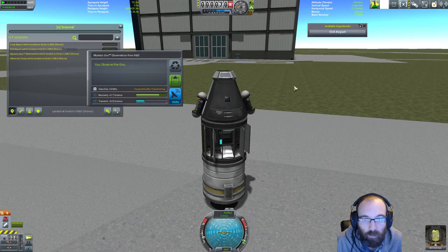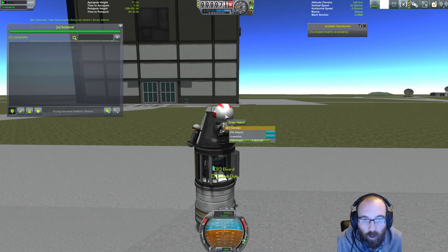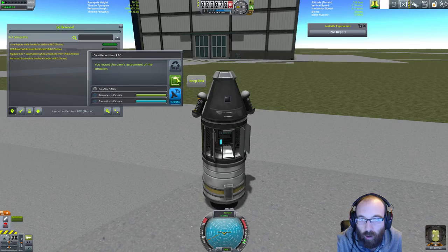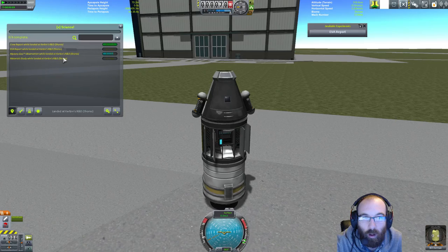Grab the other mystery goo, save it, and again we're going to do an EVA. Hold on tight. We'll take the data, store the experiments, and grab an EVA report. Board. Now we can do another crew report — because we've taken the data out of the capsule we can now put it straight back in again. Crew report of 1.4, and we'll save that data. We are at Curvey Shores — that's the biome we're in. EVA report where we landed at the R&D shores.